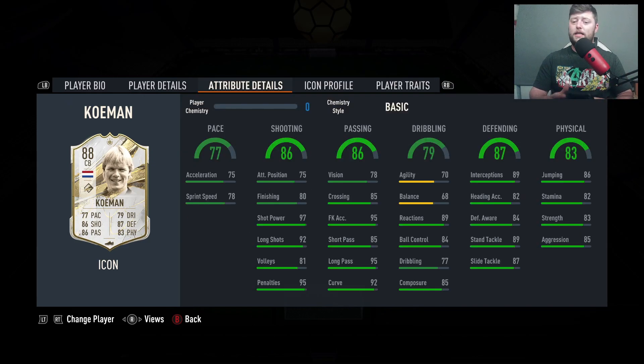In terms of chemistry style, I'd probably have to go full Shadow with him if you're putting him in that DM role — gives him a bit more of a pace boost. Alternatively, Anchor would give you 81 pace, 92 defending, and 89 physical. He's already got a crazy amount of passing — the curve, long pass, free kick accuracy, and good short pass are all very nice. He's coming in at 141,000 coins.